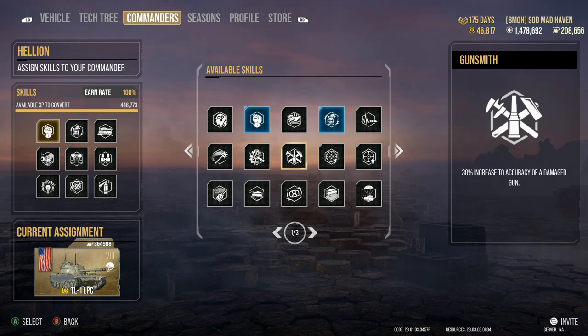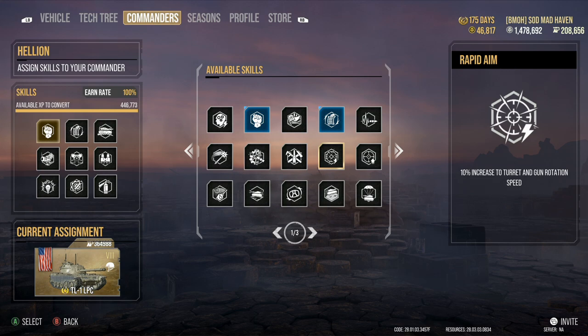Rapid Aim — increased turret and gun rotation speed. For super heavies this is a really good one. My E100 has it, my Maus has it, my Type 5 has it. Rapid Aim — just being able to get on target quickly is gonna help out. As an example with the Maus — you run fuel and then you run Rapid Aim because you want to angle your turret. Being able to aim, take a quick pop shot, and then rotate it back — that extra 10% rotation speed is going to help you tremendously.